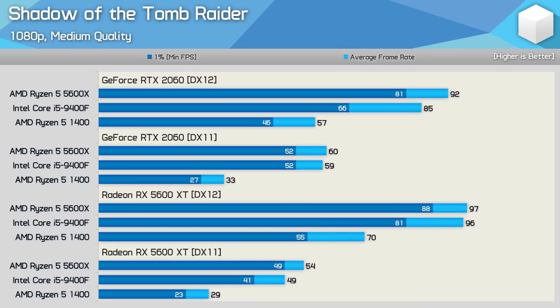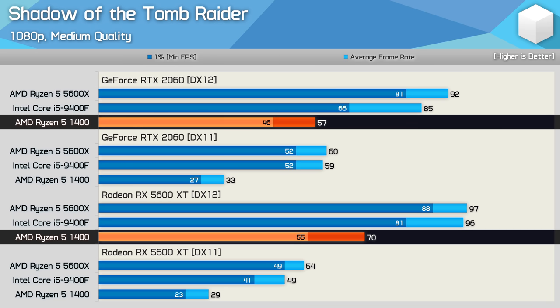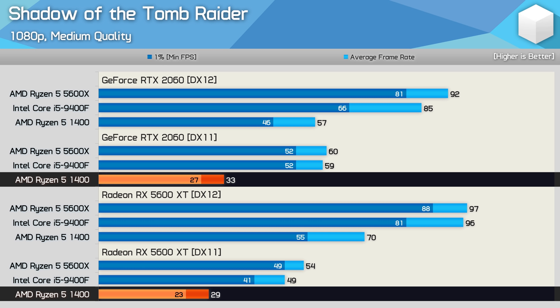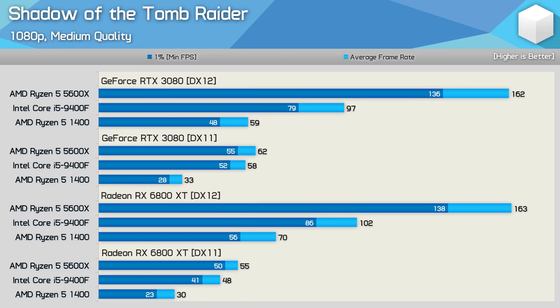Shadow of the Tomb Raider performance is horrible using DX11. The test location is very CPU-intensive and with DX11 unable to properly utilize these CPUs, performance tanks compared to DX12. The R5 1400 was 23% faster with the 5600 XT compared to the RTX 2060 using DX12, but 12% slower using DX11. NVIDIA does better relative to AMD with DX11, but performance is so bad that it doesn't matter — DX12 offers around twice the performance with an R5 1400, and the issue is even more pronounced with the faster 6800 XT and RTX 3080.